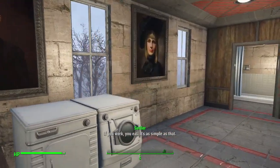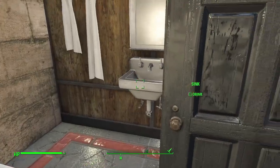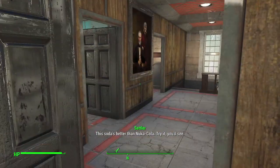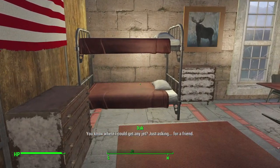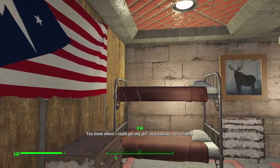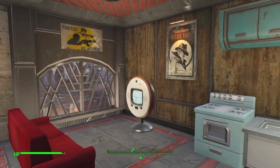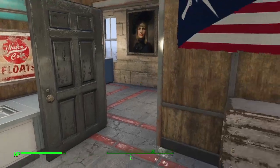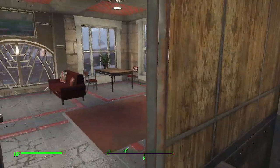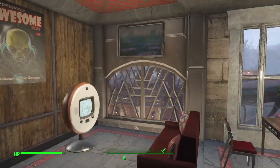Up here we've got a laundry area, shared bathroom for the two apartments up here. This apartment here has two people in it — just asking for a friend, you know where you can get any jet. All their furniture, little living room, kitchen area over here. And similar layout for this other apartment up here as well.